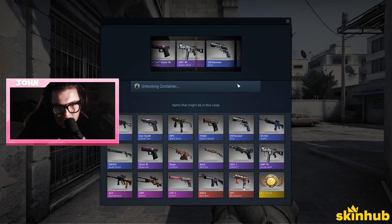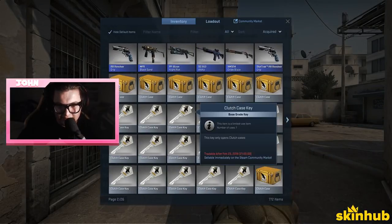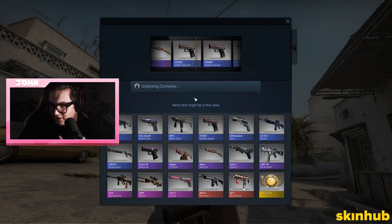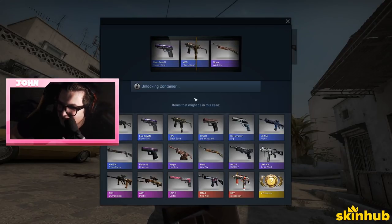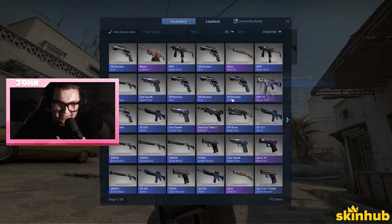We're gonna close the game and reopen it for luck. I blew the mouse man — blowing the mouse get me — I wanted that Stat-Track Glock dude. We're getting so shafted. This is when you unbox gloves, go with the clutch.